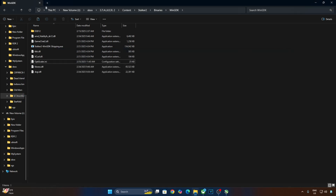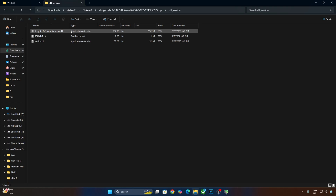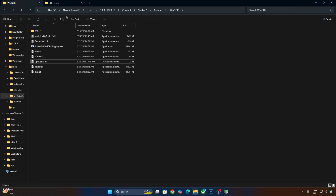Now I'll install Nukem 9's mod files. Open its archive file, open the dll underscore version folder, and copy the DLSS G2 FSR 3 dll file. Paste it in the same directory where we pasted the OptiScaler mod files.